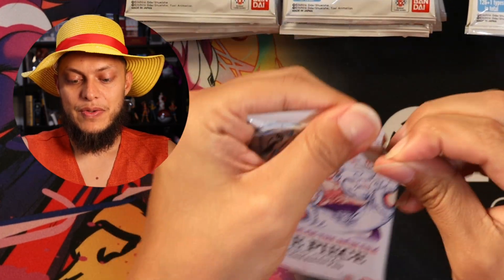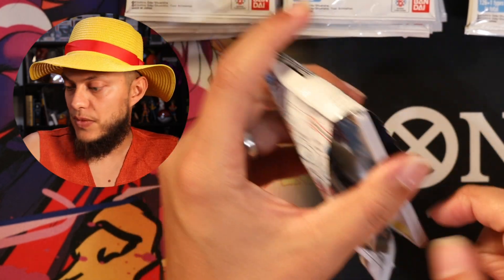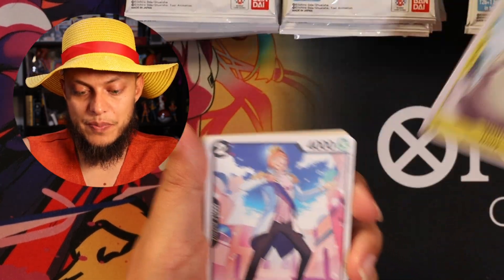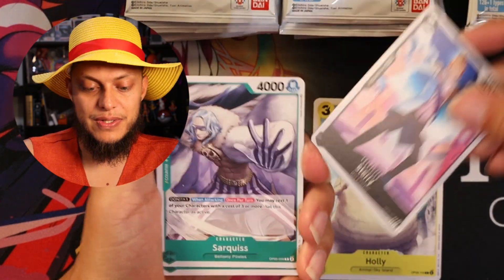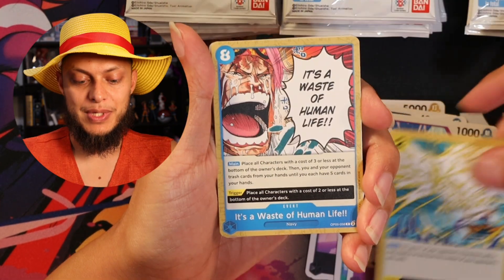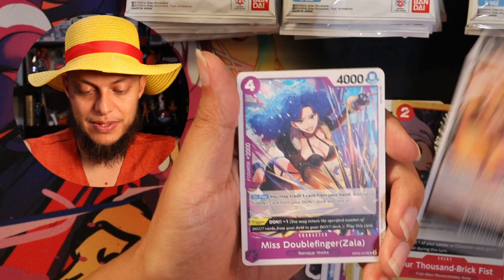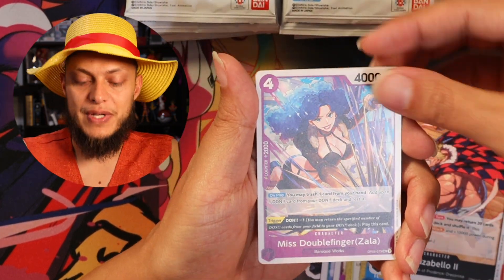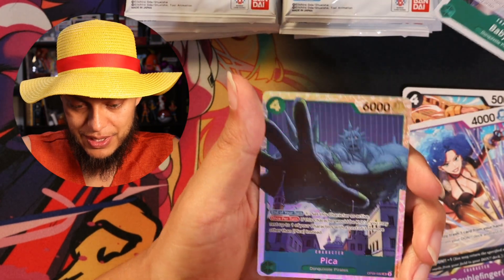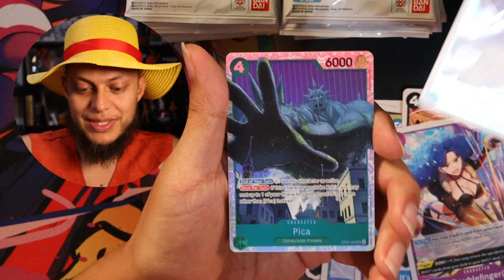Next pack. So for the drafts, they're supposed to give you six packs — that's kind of what I'm going off of here. So we're starting our new 40-card deck. We've got Holly, Starry, Sarquise, Buffalo, Mr. One, Das Bones, Hino Bird Zap — it's a waste of human life — 4,000 breakfast, Elisabello the Second, 2K counter, Miss Double Finger, Baby Five. And an SR Pika — love the artwork.